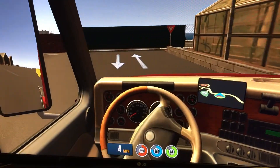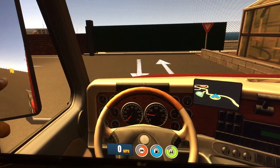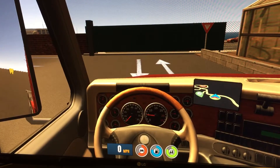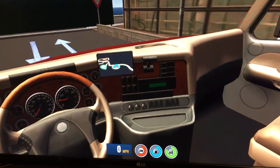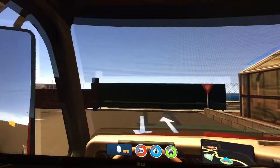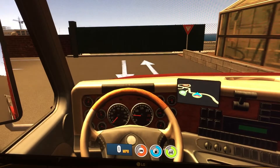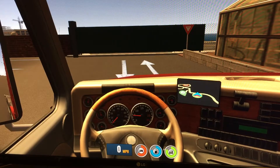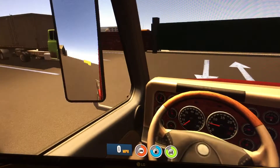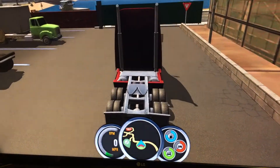In cab view you have your side view mirrors which actually work — you can see the little icon we just hit right there. You have your GPS which is pretty cool. One thing I don't like: I gotta pick up the load first, then it'll show me my progress or my route. And if you take the wrong turn, your GPS won't reroute you to where you need to go.